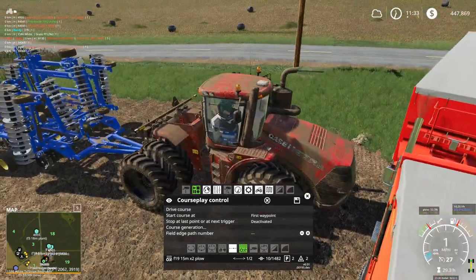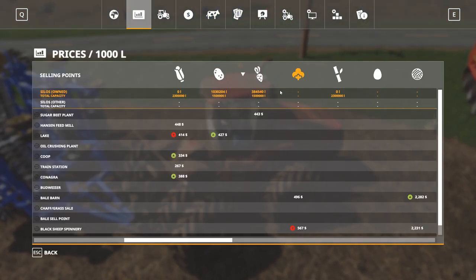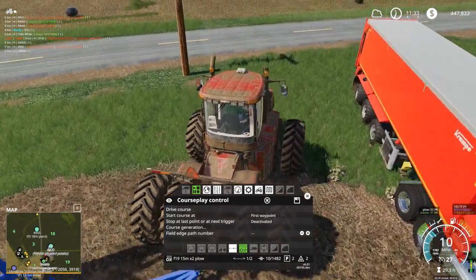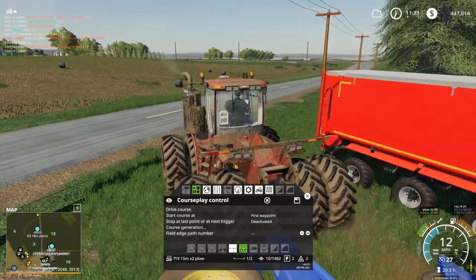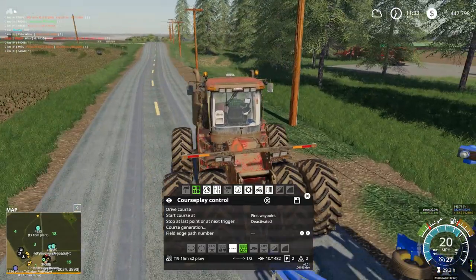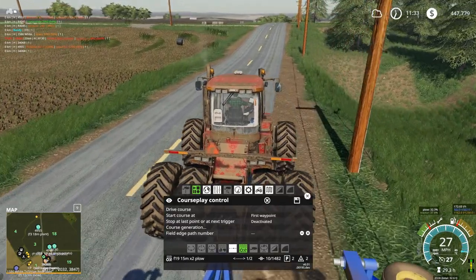Our trucks got stuck here — still selling sugar beets yet. We have 384,000 left to go. This sugar beet selling process would go much quicker, of course, if they would actually sell the sugar beets, which it does sometimes, but most of the time it either gets stuck at the gate entrance or it gets stuck at the sell point.